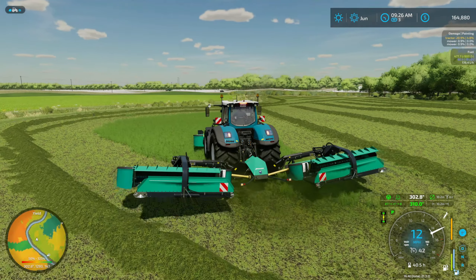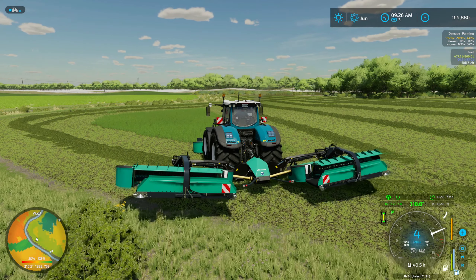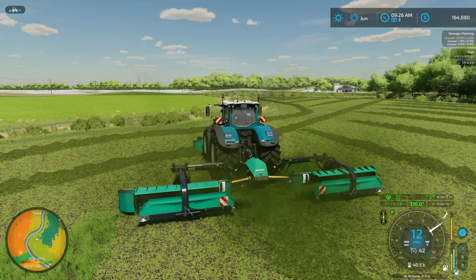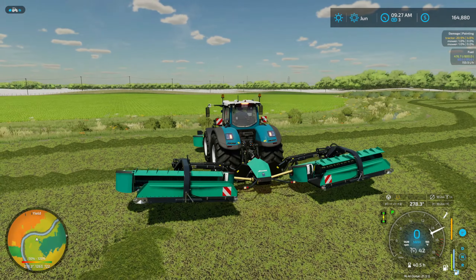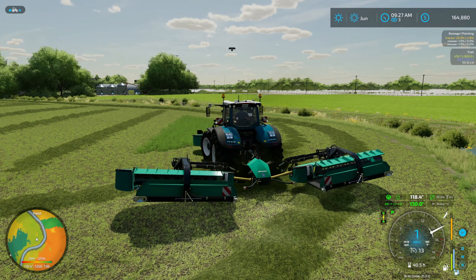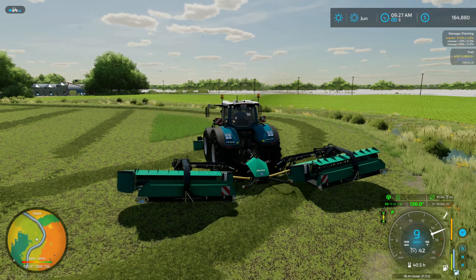We are just about done, and these mowers made short work of this field. They did a really nice job — got really good windrows, and they'll make easy work for the bailing. So we're just going to finish up this and the next row and then we're done here, which is pretty awesome. The only thing I've been trying to think about is where I'm going to park these, because I kind of didn't think about that and I probably should have. But let's finish this up, then we'll head over to the yard and find a spot for them.